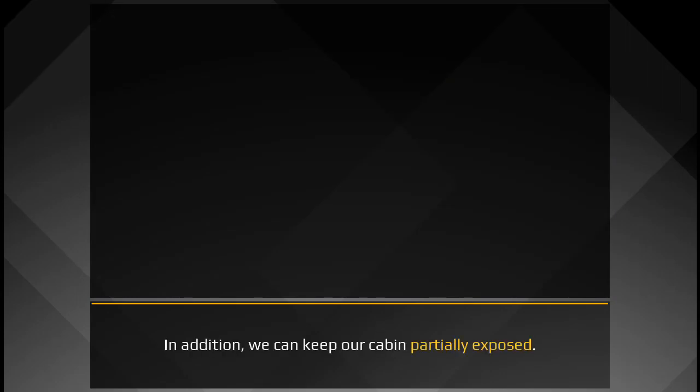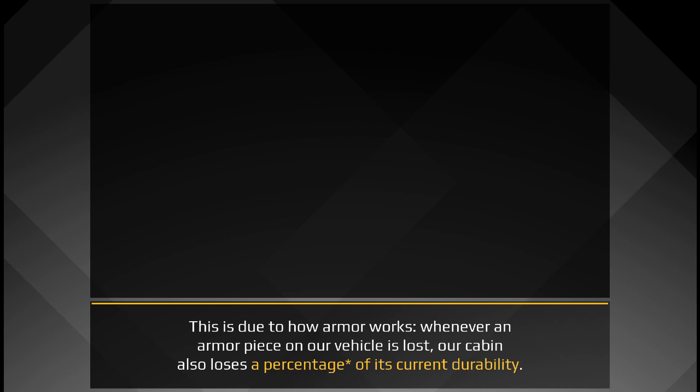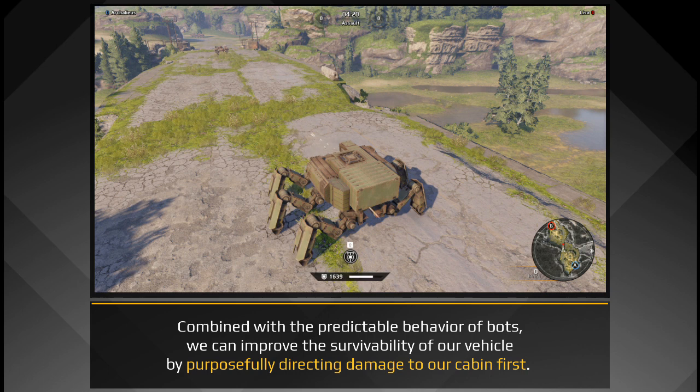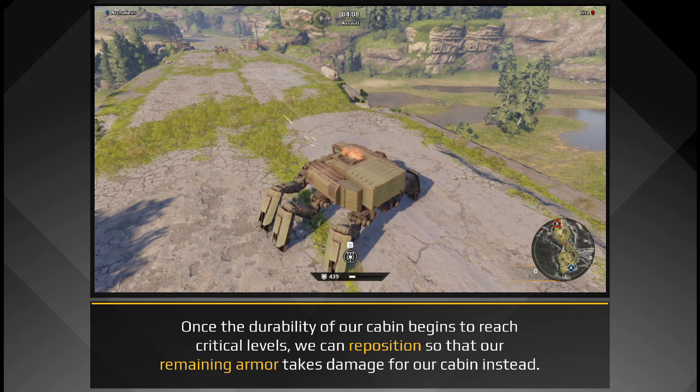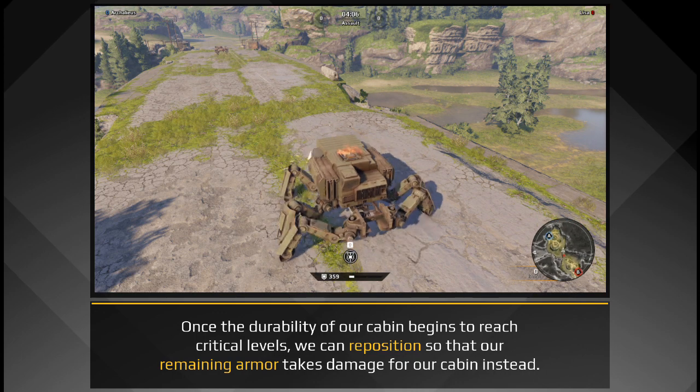In addition, we can keep our cabin partially exposed. This is due to how armor works. Whenever an armored piece on our vehicle is lost, our cabin also loses a percentage of its current durability. Combined with the predictable behavior of bots, we can improve the survivability of our vehicle by purposefully directing damage to our cabin first. Once the durability of our cabin begins to reach critical levels, we can reposition so that our remaining armor takes damage for our cabin instead.